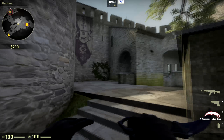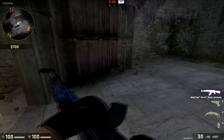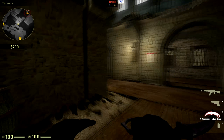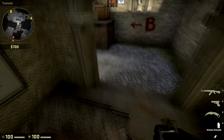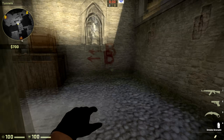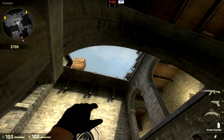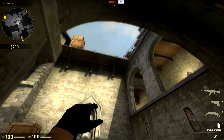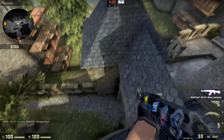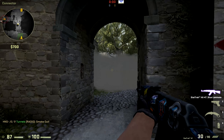For the B site connector smoke, you want to stand right here in this area. It doesn't look very safe but it actually is — no one can spot you unless they push out. You want to stand aligned with the top step of the little staircase and aim up at the wooden part on the wall, then go straight up until you reach the height of this end of the box. Release and it's going to bounce off that little roof and land in that area to block off anyone holding the connector so they can't kill you while crossing.